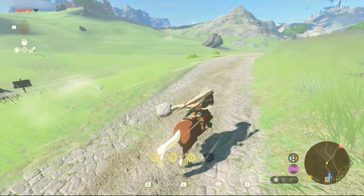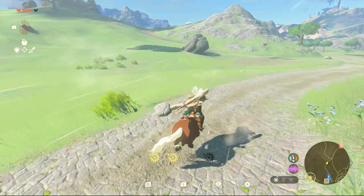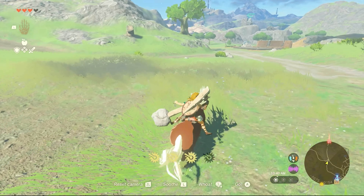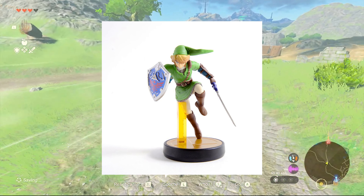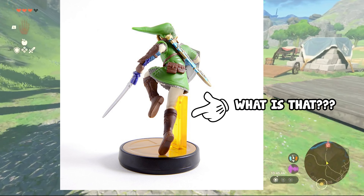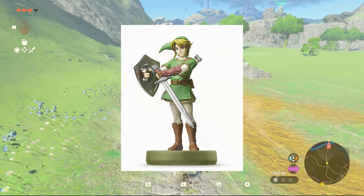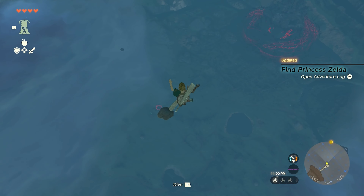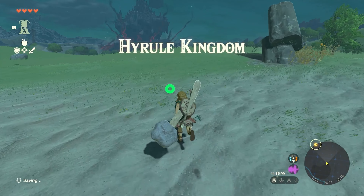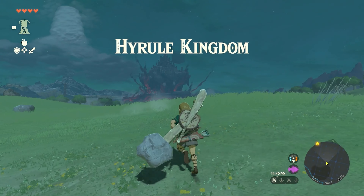You can get Epona extremely early in game and it's actually super simple. There are a few ways of unlocking a horse, and one of the simplest is to just scan either the Link amiibo from the Smash Brothers set — that one with that ugly P-Stand pedestal — or the Twilight Princess edition amiibo. All you have to do is get through the Sky Island tutorial area and get to Hyrule Surface to unlock the amiibo scan ability.